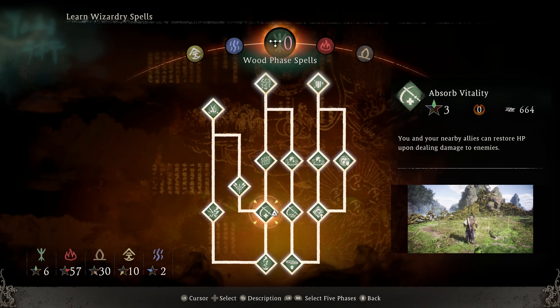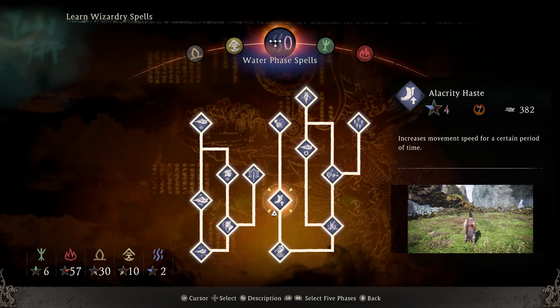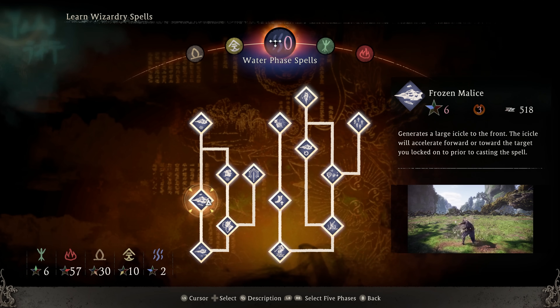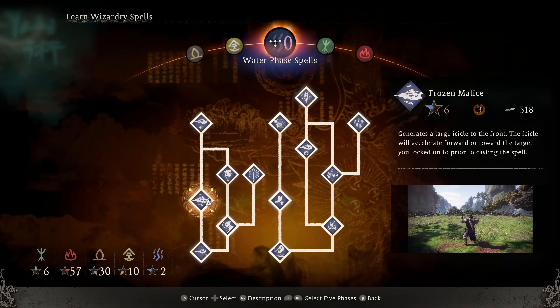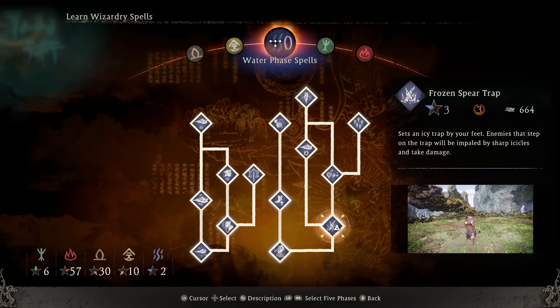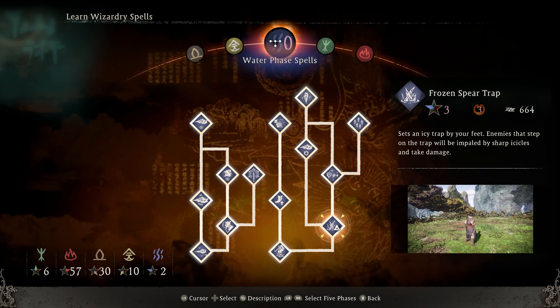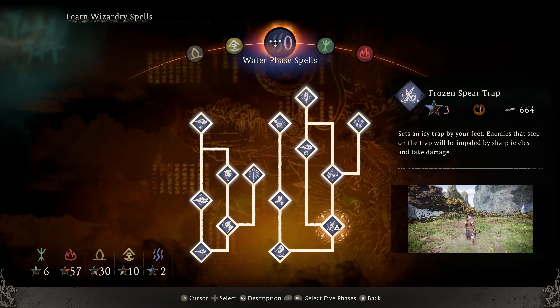Moving on to water — for casters, Frozen Malice is probably going to be your bread and butter for most of the game. You can get access to it pretty early; it's only going to be a three morale requirement, so you can use it fairly early on in levels. It does decent damage as well as frost application. Frozen Spear Trap is another one I found really useful — while the damage is okay, the frost application in particular is quite high. Most of the time I was getting frost applied with just two instances of this, which is really good.